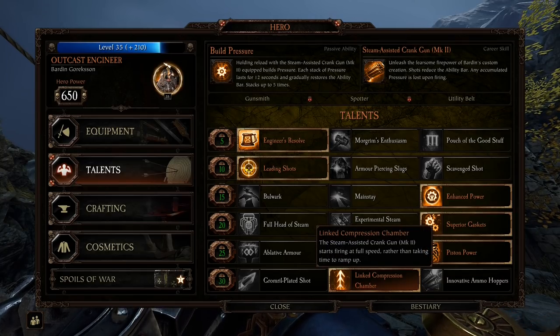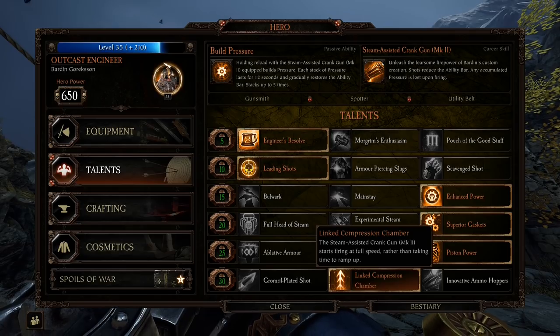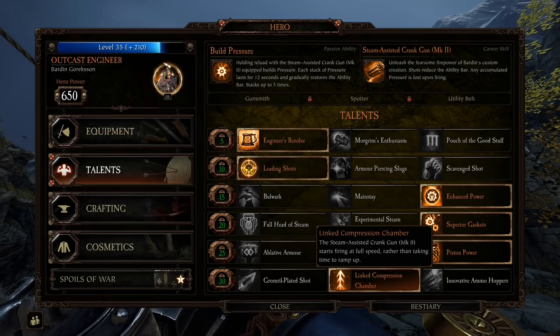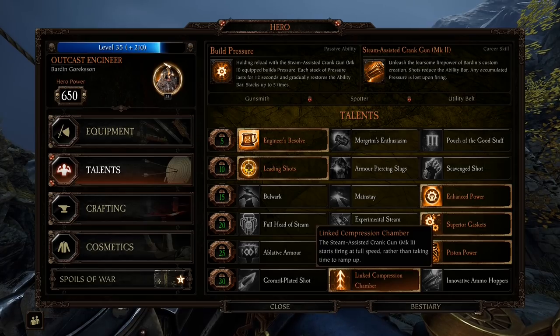I've been using Linked Compression Chamber — the steam assisted crank gun starts firing at full speed rather than taking time to ramp up. So it's just instantly go, you know what you're going to get from point blank, you don't have to wait. I like it — it's simple and easy. Either this one or Innovative Ammo Hoppers, both are pretty good. You could honestly use them both.